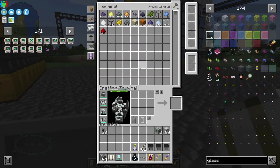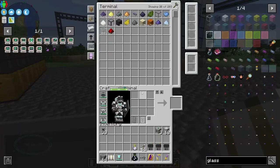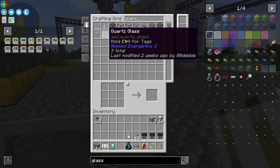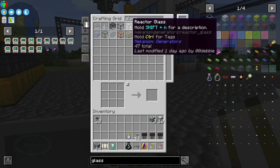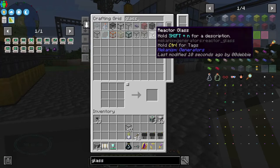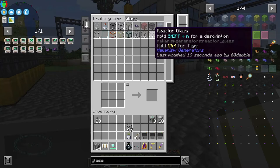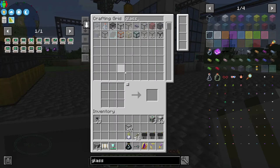Maybe it's under pressure chain glass or quartz glass. Let me check — reactor glass, basic reactor glass. This is the mechanism one — yes, this is it. This isn't very bad to make, so I'm just going to make up a couple of stacks because it's pretty cheap.